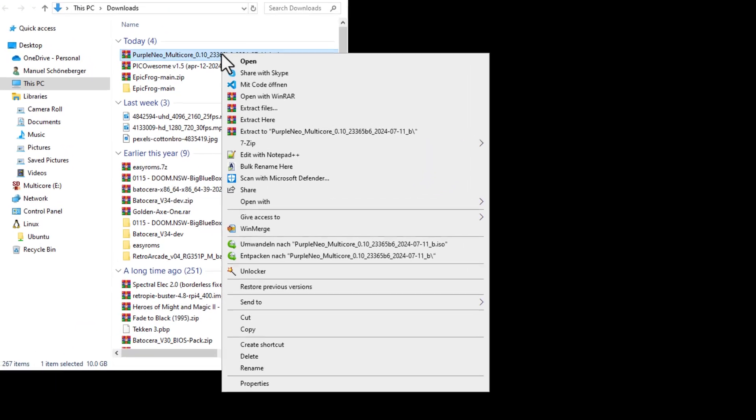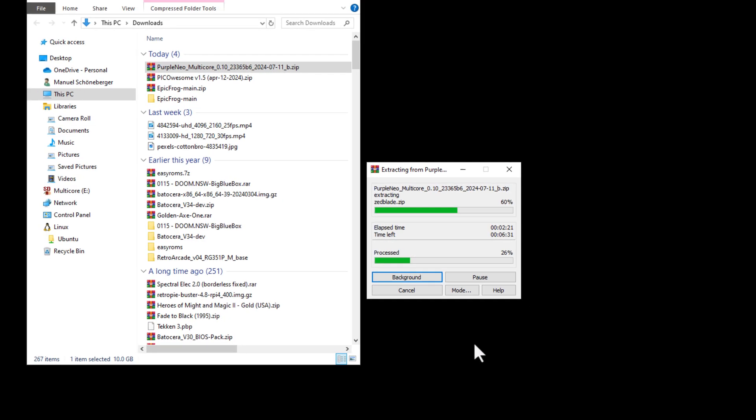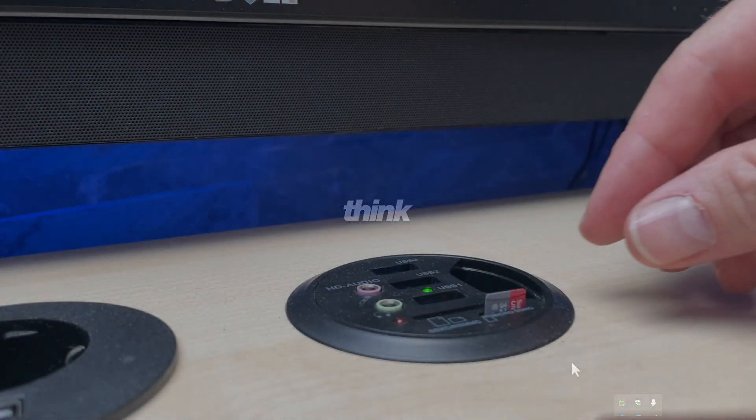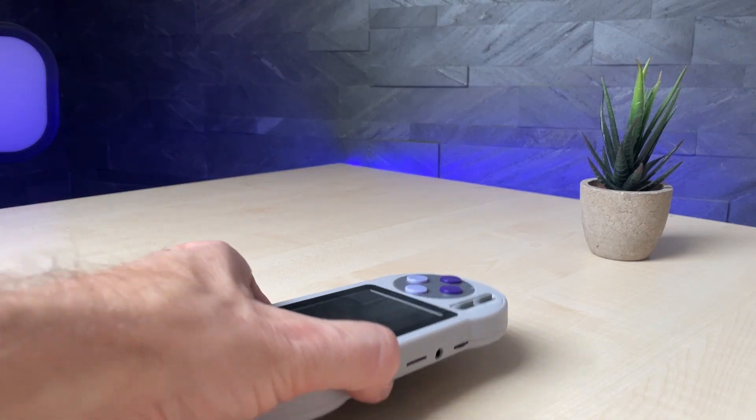After the download is complete we can enter the download folder and extract the content of the archive directly to the micro SD card. Now that all files are copied over we can close the window and release the SD card safely from the system. Then we can eject the card from the reader and put it into the SF2000.